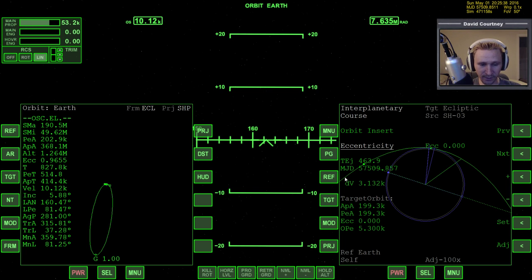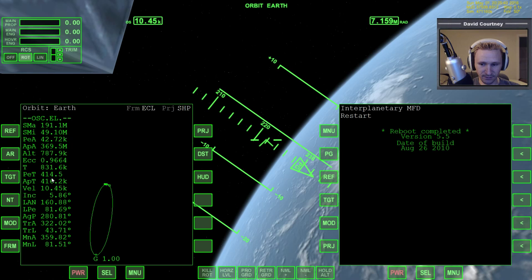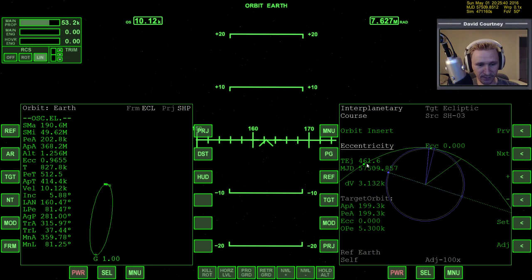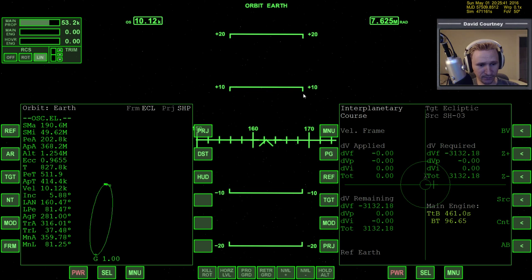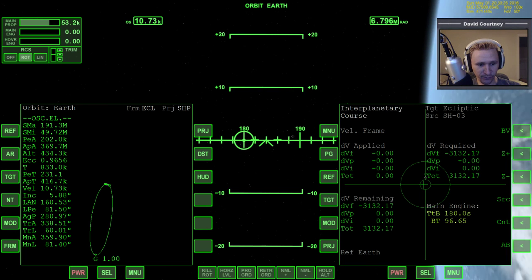The only thing is, once I start this burn, I can't switch vessels because I think it messes things up. The cargo is going to hit the atmosphere in about 400 seconds, and I need to begin this burn in 460 seconds. So let me page over, go to the burn vector, and get rotated into position to get ready to do the burn.